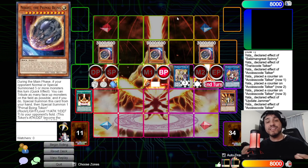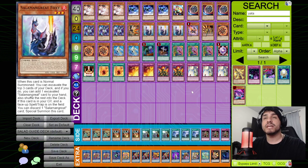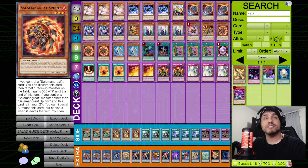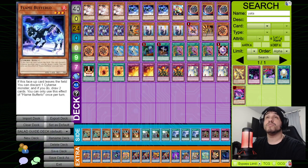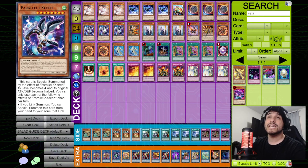Now for the deck list — what I think is the best for the current format. Three Ash Blossom, which you can recycle with Will. Three Flame Buffalo and one Lady Debug — Buffalo is superior but you want at least one Debug for access to Gazelle. Triple Nibiru hits almost every meta deck right now — Tri-Brigade, Virtual World, Drytron — if they're not playing around it. Running the Parallel Exceed package for access to Dweller.